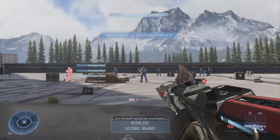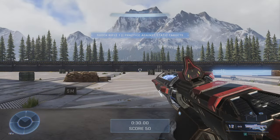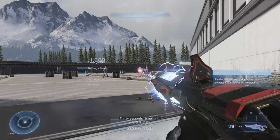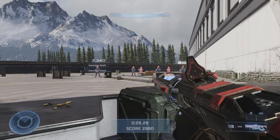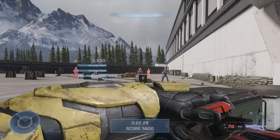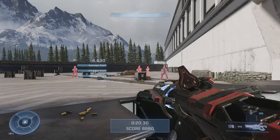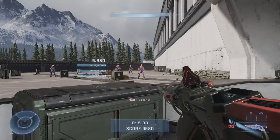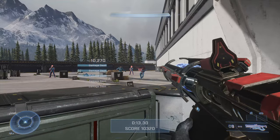You can see how this reacts and behaves within the Shock Rifle weapon drill here. When you shoot one enemy, if there's another enemy nearby, the electricity kind of arcs from the guy you shot to a guy who is nearby. That's what they mean when they say shock chain — if you shoot guy number one, guy number two who is nearby dies essentially.